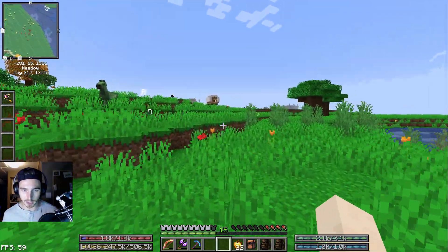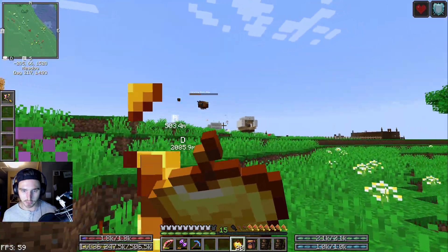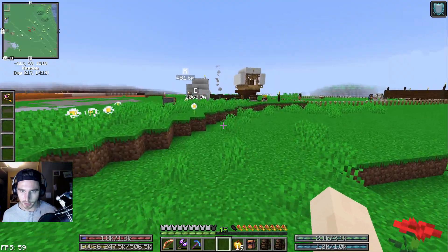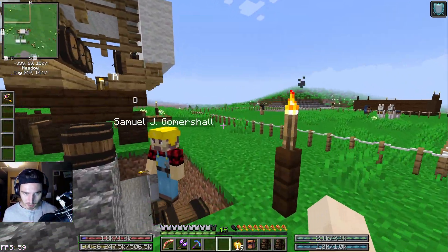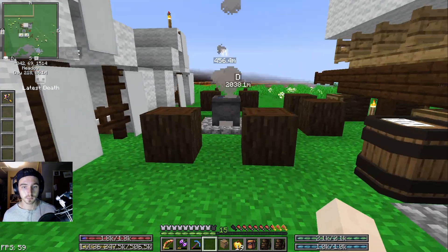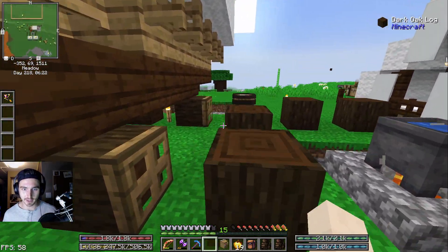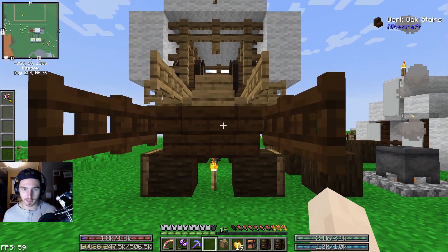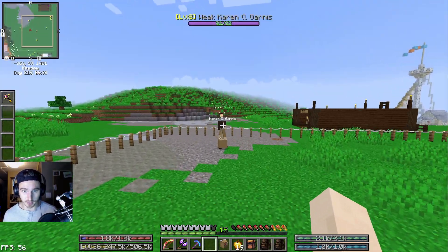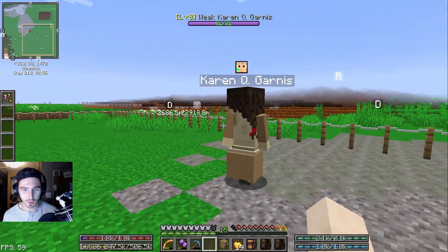Periodically they'll pop into the tavern. You can recruit them and add them to your village for a cost — that one is four emeralds, which is no big deal. This is a really cool aspect to this mod: the tavern actually adds music. Our tavern also brought another person — this one's name is Karen. As it turns out, Karen is not a fan of this place. You know how much time I spent on this? A lot less than that builder over there.